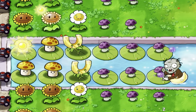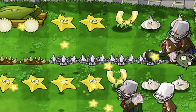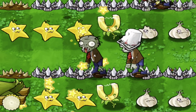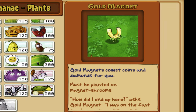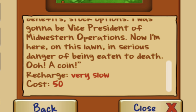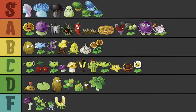I can tap on those coins on my own — I don't need a freaking plant to do it. Why would I want my Magnet Shroom to be this? As I see it, this is the most useless plant in the game. Let's read his freaking almanac entry: 'How did I end up here?' asked Gold Magnet. 'I was on the fast track, corner office, full benefits, stock options — I was going to be vice president of midwestern operations. Now I'm here, on this lawn, in serious danger of being eaten to death. Ooh, a coin!' F-tier.